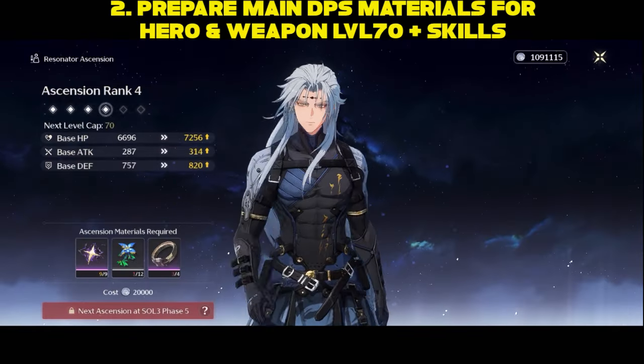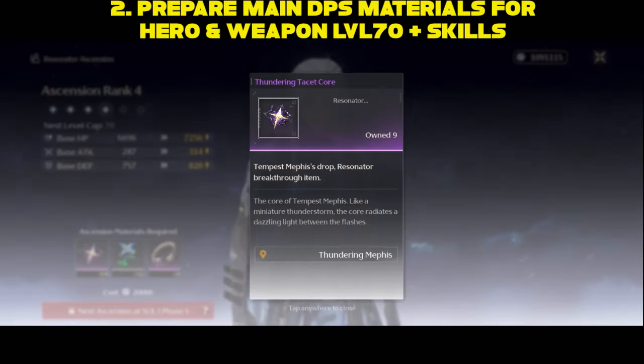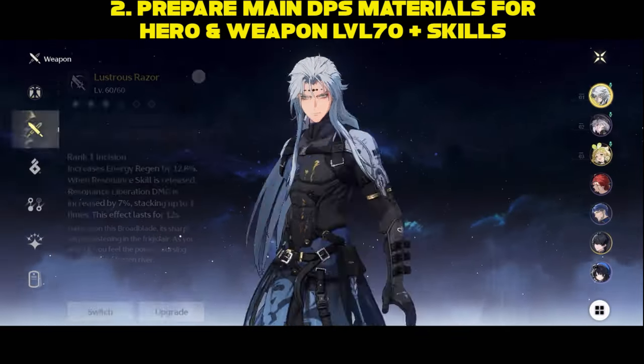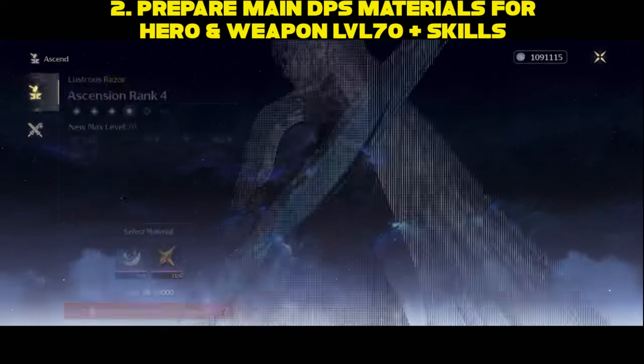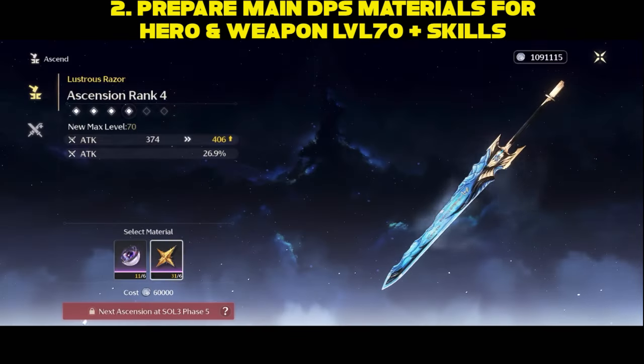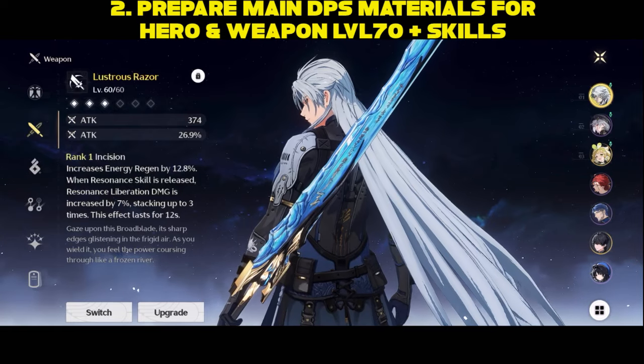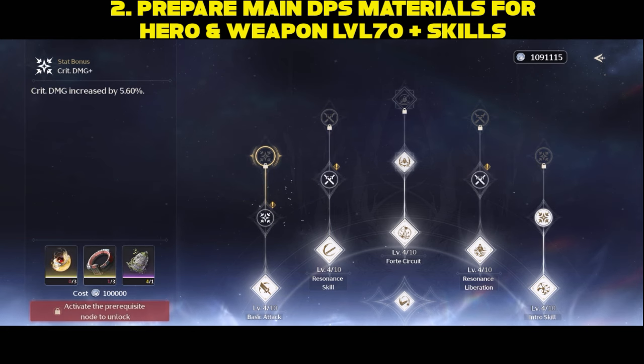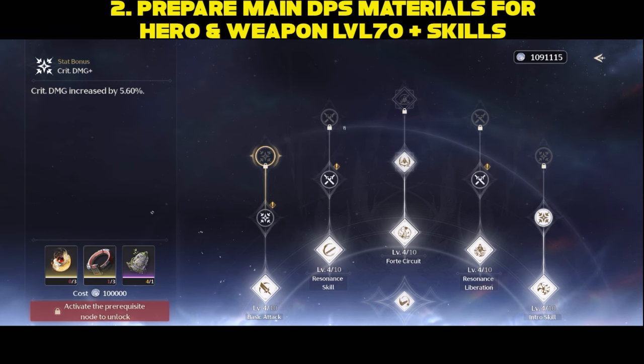Number two: prioritize farming resources for your main DPS to level up to 70. I highly recommend you use your stamina first to pre-farm all the material you need to level up your character and weapon to level 70. It doesn't look like much, but it actually takes significant resources. Farm those first, and also work on your skill tree — try to unlock as much as you can while at level 60 and prepare ahead, including synthetizers for the gold items, to be ready at level 40 to get your main DPS to level 70.